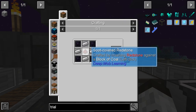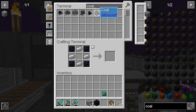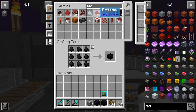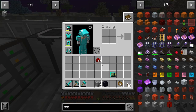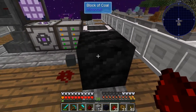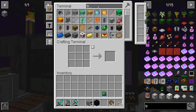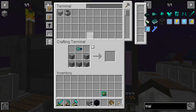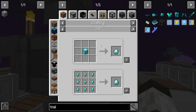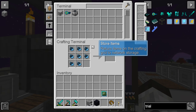Soot covered redstone is crafted by crushing redstone against a block of coal. Let's get a block of coal and some redstone. There we go — a couple pieces, we don't need a lot. Now we're going to make the trial piece. Looks like we need some diamonds too — apparently it only does nine at a time, that's okay, that's all we need. And there we have the trial piece.